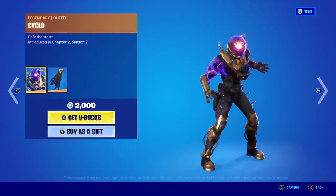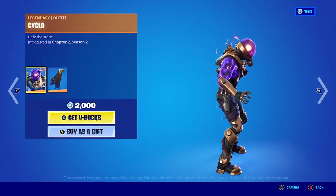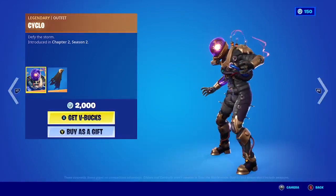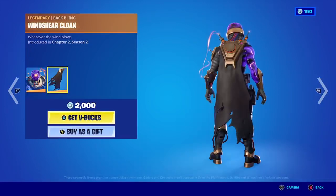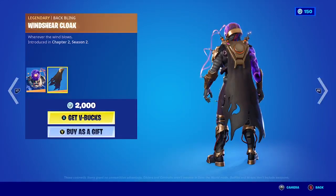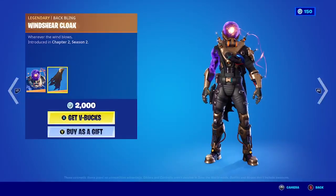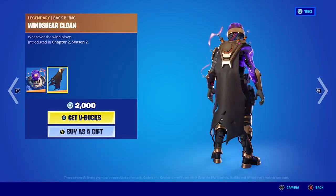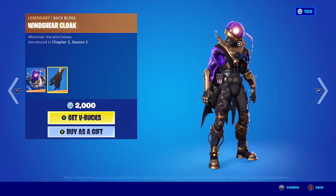Now let's take a look at the Cyclo skin. This is the skin only, but it has a back bling included — the Wisher Cloak cape. This is the full skin with the back bling. It's a really nice skin.